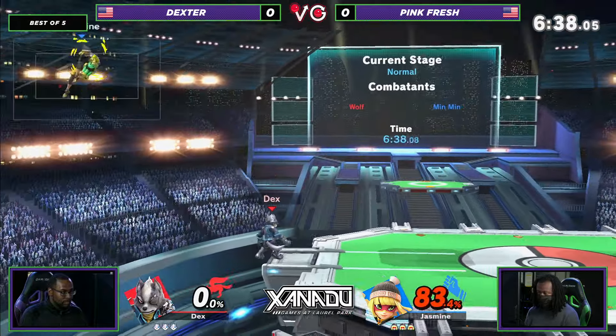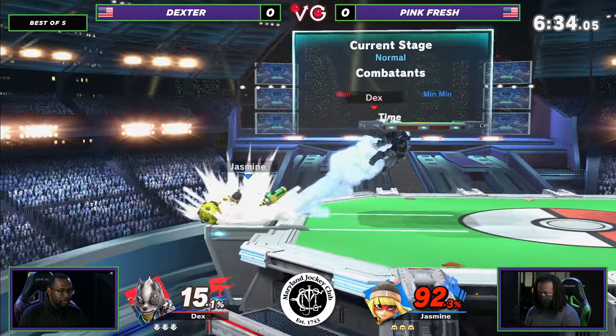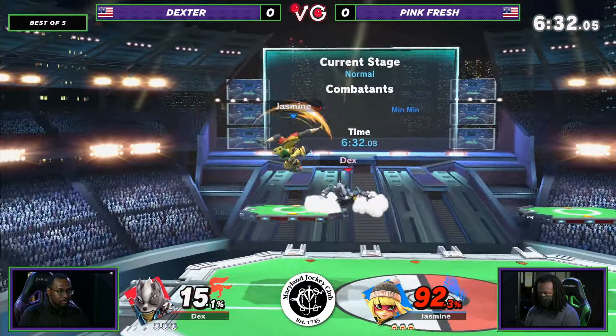Min Min's arms and stuff — that transcendent projectile is also just really good in this matchup. It's one of the rare options that's able to outzone Min Min in a way.